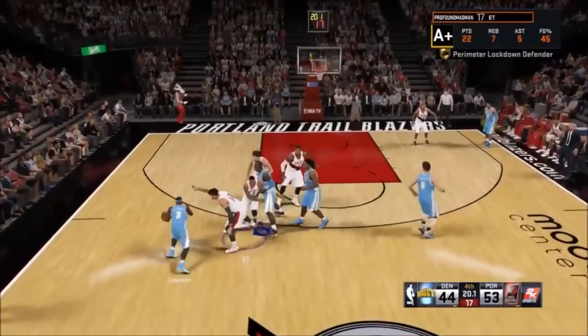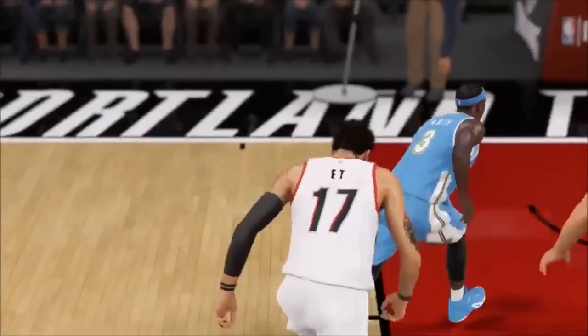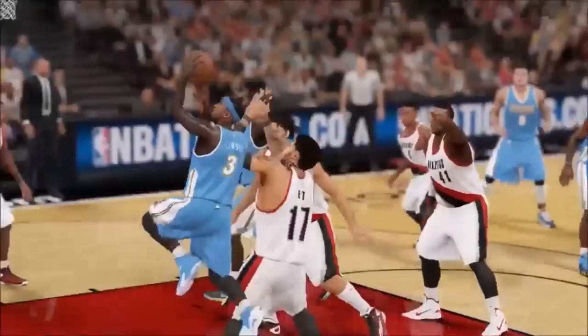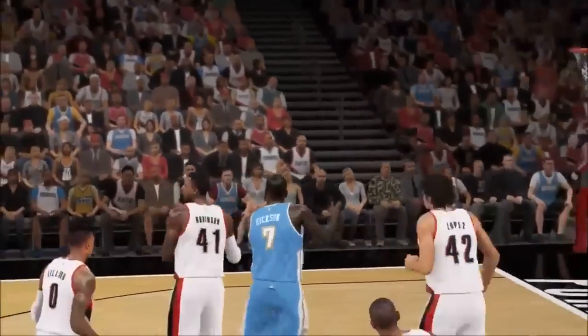Coming in at number 10, we've got Eric Bam. Look at this block on Ty Lawson. Don't you wish they had a pin animation? We could just pin it against the backboard. That's still nonetheless a great block.